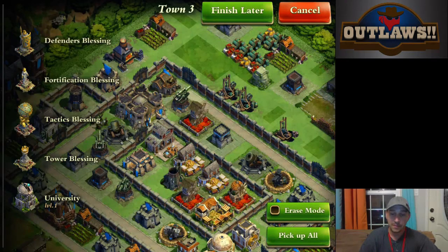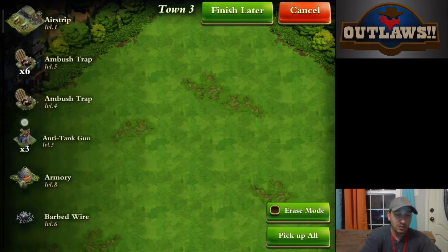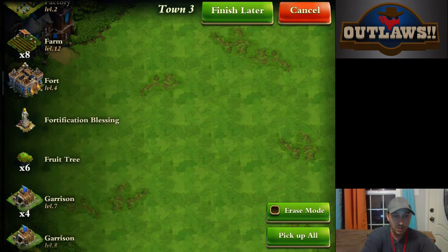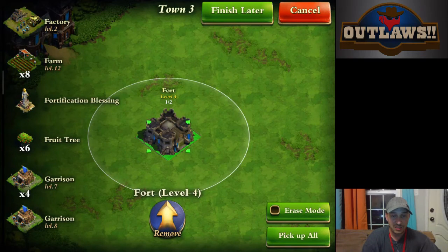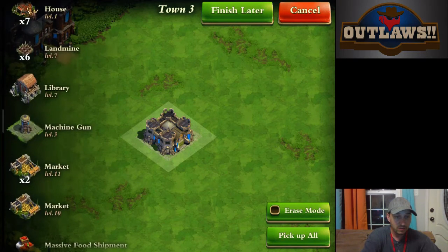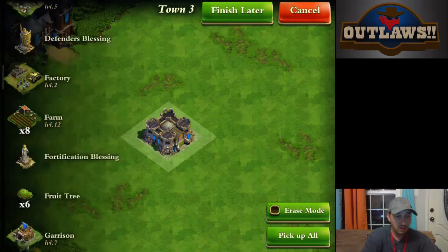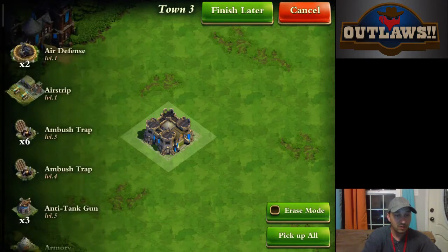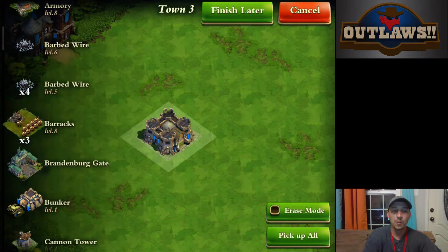Let's just pick up everything and we'll pretend that this is yours. What you need to do is actually stick your fort — and where's the oil? If I could spell, life would be so much easier.